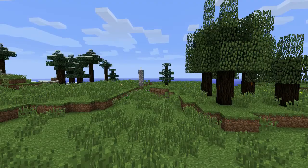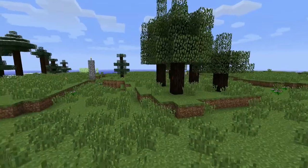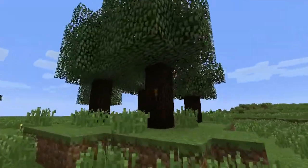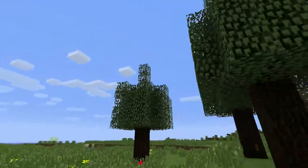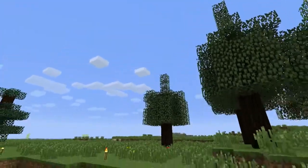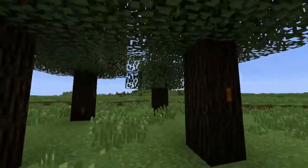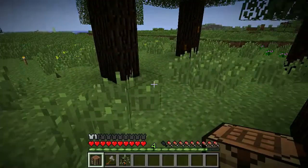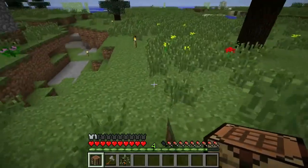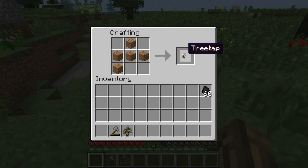To get started in Industrial Craft, you're going to need two things. First, you're going to need rubber, so you have to hunt down a bunch of these rubber trees. They've got two distinct features: three bits of leaves sticking out the top, so they kind of look funny, and orange spots on them — that's where you get the resin from. To get the resin, you'll need a tap. Take five planks, arrange them like this, and you'll get a tree tap. Then right-click on any of these spots and it'll give you a little bit of sticky resin.